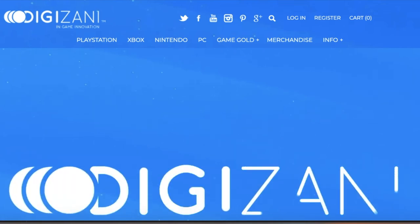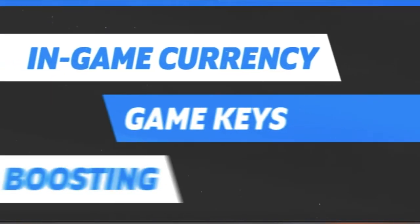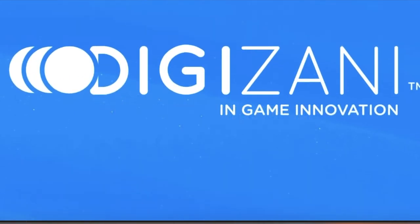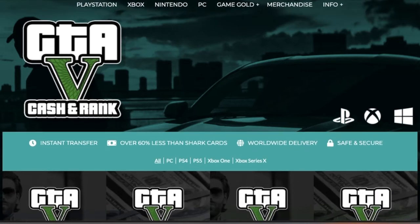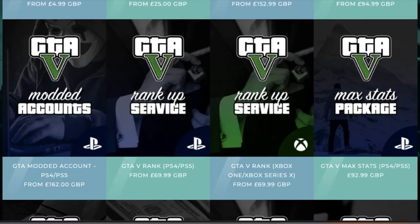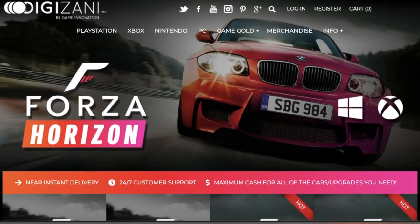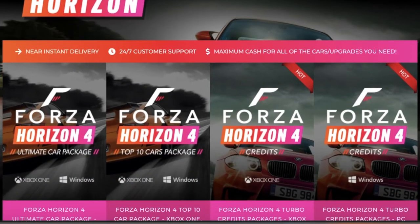Shout out to the official sponsor of the channel — head over to Digizani.com for all your fast, cheap and reliable GTA 5 cash and rank, and also Forza credits. Use code OTR for five percent off. On the GTA 5 cash and rank page you get instant transfer, over 60% less than you'd pay for shark cards, worldwide delivery, safe and secure, on all platforms: PC, PS4, PS5, Xbox One and Xbox Series X. For Forza credits you get instant delivery, 24/7 customer support, and maximum cash for all the cars and upgrades you need.